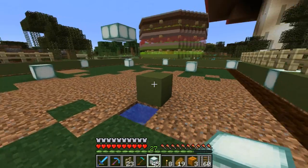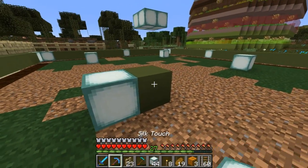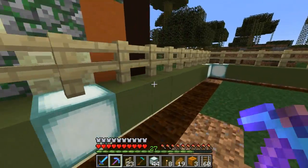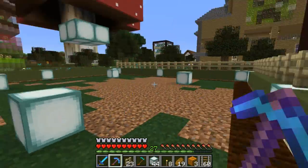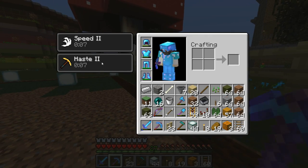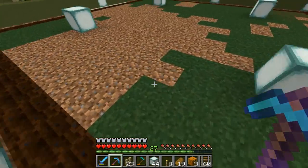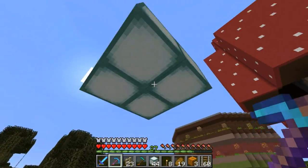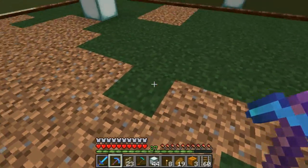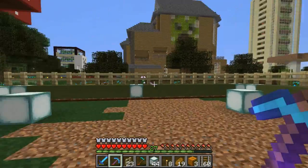We got the dirt down and the lighting figured out. I put some sea lanterns over the water here to give lighting on the surface and on the sides. We also have some green stained clay on the sides with birch wood fence above. This is useful because with the jump boost beacon effect I can just scale this in a single bound — no need for a way in. I put this here so the villager can stand under it when raining, plus we need extra light on these four center blocks.